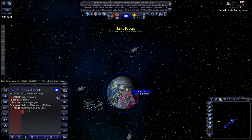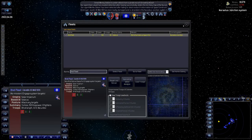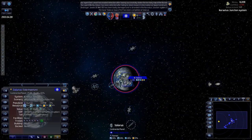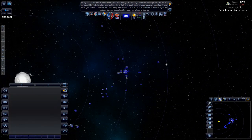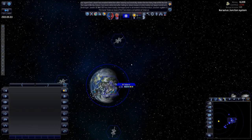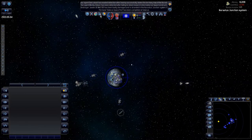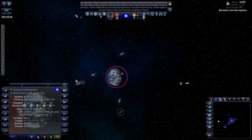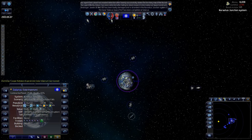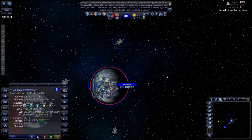We'll tell the fleet to go and refit to the latest design. We've sorted out the pirate situation, which is good because we're running low on cash. If we run low on cash that's not good, so we're going to increase the tax rate to 30% for now. I don't want to be raided and lose too much population.